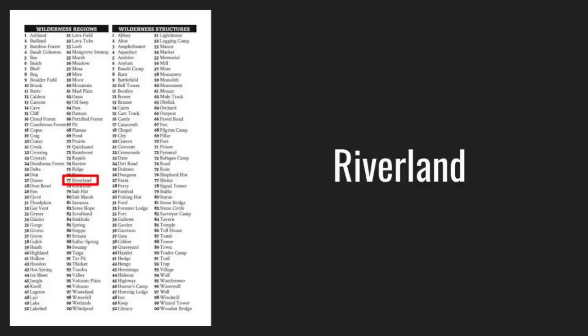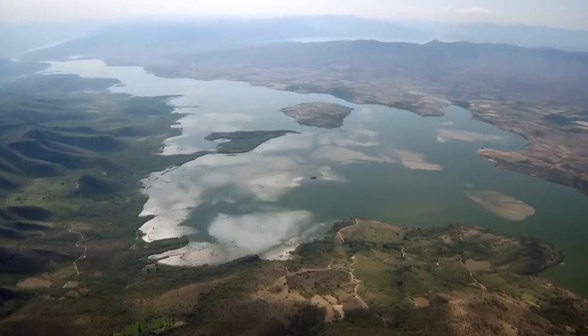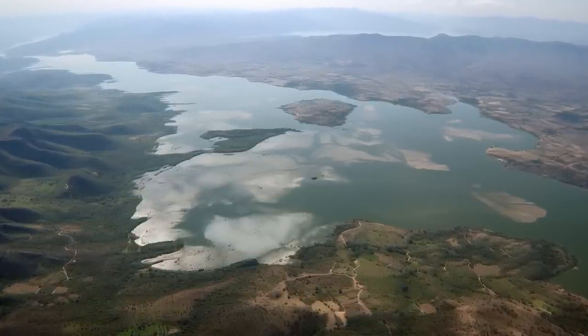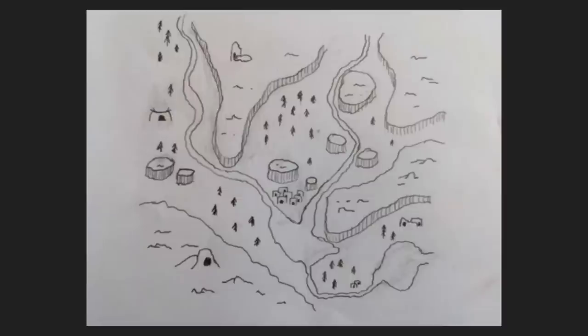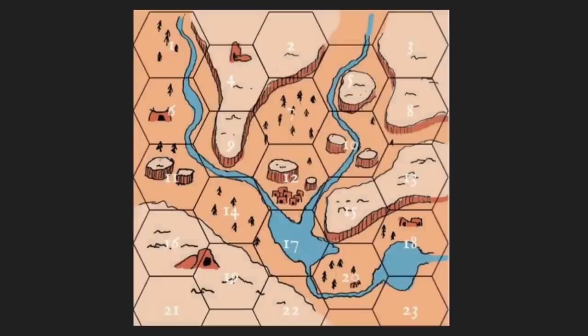To start with, we need to know the general terrain of the region our players are going to explore. Rolling on the Wilderness Region table returns a result of Riverland. Since I've been reading about the biodiversity of the African Rift Lakes lately, that's where my mind immediately went — lots of canyons and winding, conjoining rivers that cut through them. We need a map of the area, so let's doodle one on a sheet of office paper, colorize it in Photoshop, and layer a hex grid over it, and our map is complete.